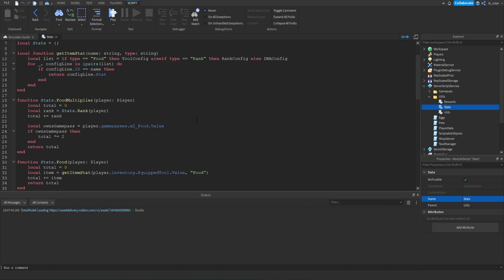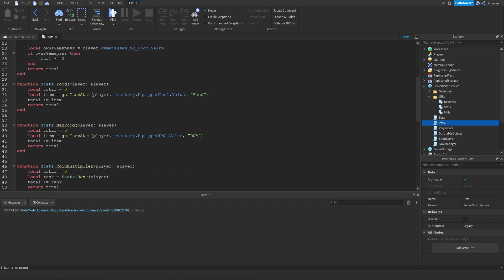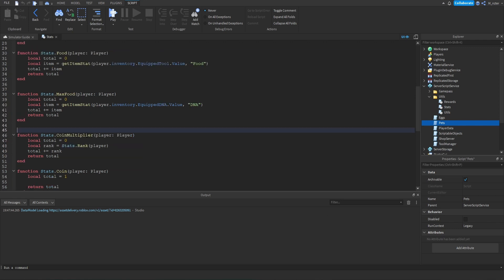This module is what we use whenever we're actually going to reward a player food, money, or other currencies. There are a lot of different things which can affect player stats such as the item they have equipped, if they've purchased a game pass, and now also pets. In Eating Simulator the only stats actually affected by pets are the food multiplier and the coin multiplier, so those are the two stats we're going to be working with.